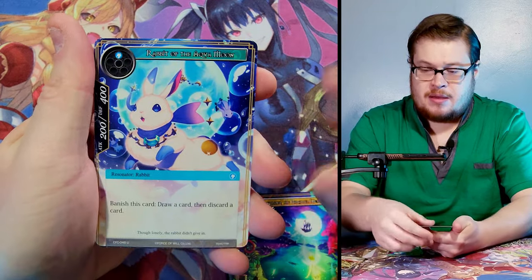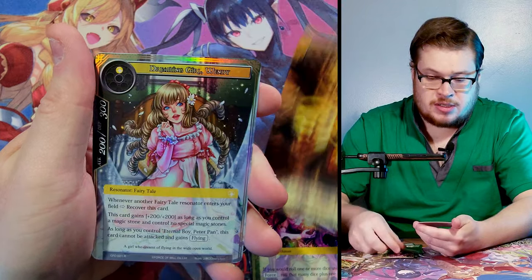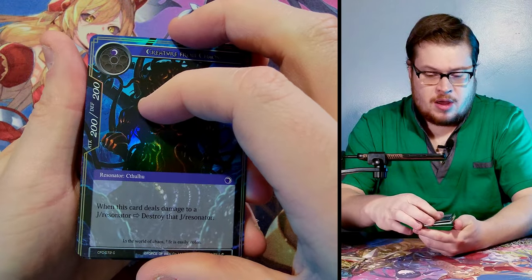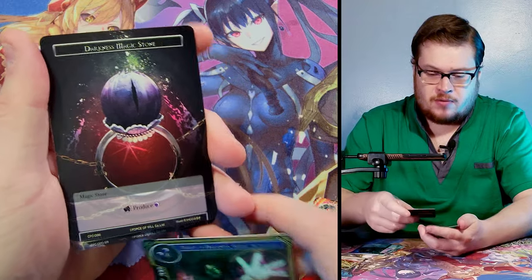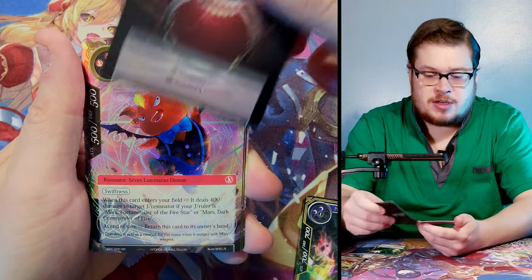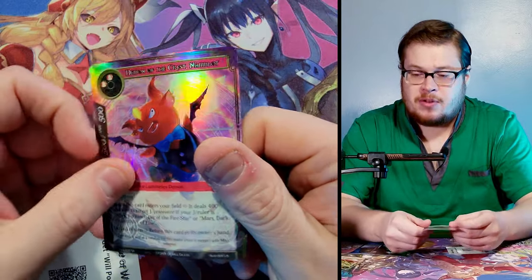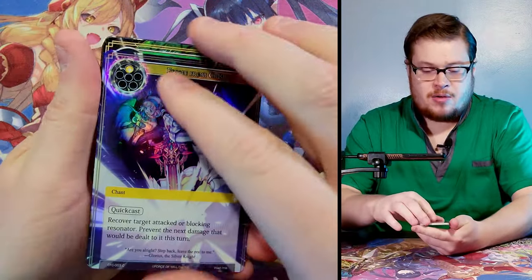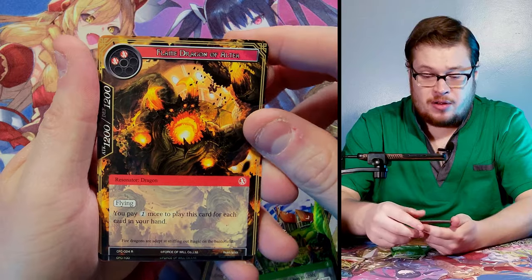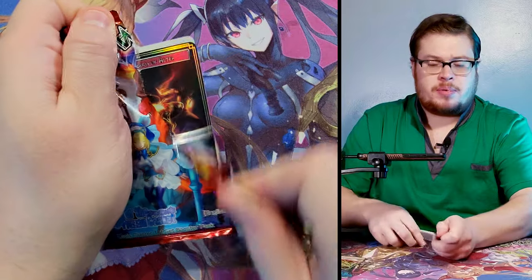Heavenly Gust, we got Wind Magic Stone, and Tiger Lily Tribal Princess as a textured foil — I know it's not worth anything but still pretty slick. Bang bang bang — the rare was Pandora, Light Magic Stone, and Dreaming Girl Wendy foil. Next up — we're skipping to the rare, which was Alered Prince or Priest, Darkness Magic Stone, and Demon of the Crest Nambult non-textured foil — pretty lame card, not really a fan. Next up, Wind Magic Stone and Rising from the Depths foil.